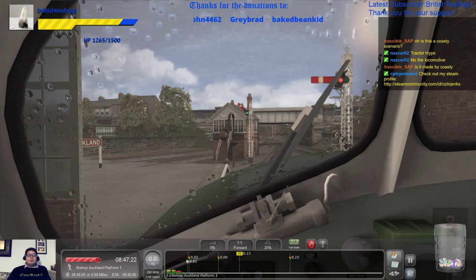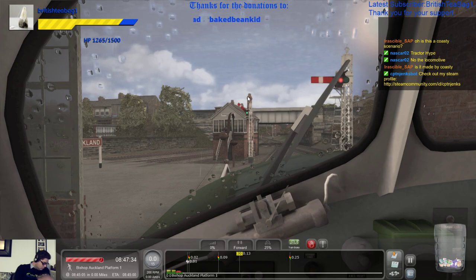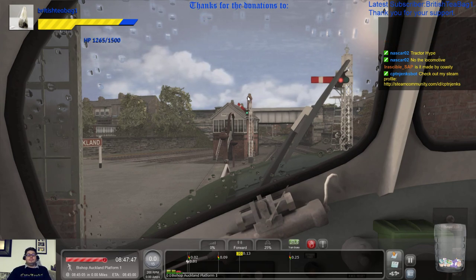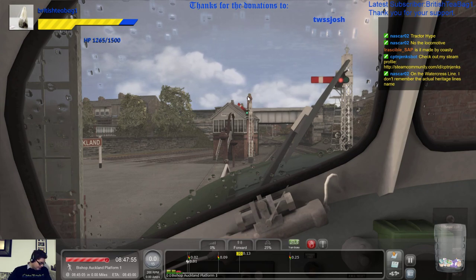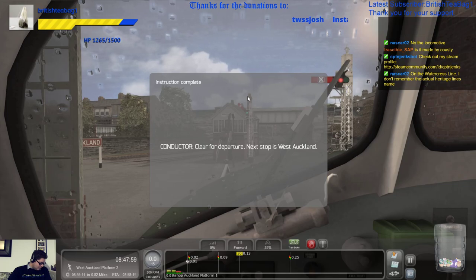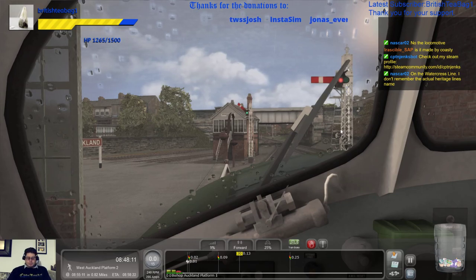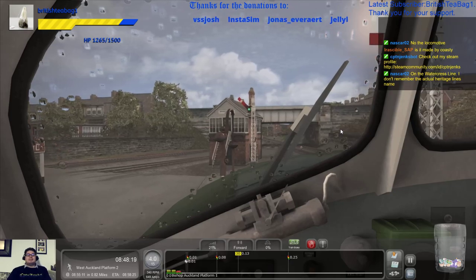This is made by - was it made by Sprinter, I think? On the Watercress line - I don't remember the actual heritage line. The Watercress is the Mid-Hants. Clear for departure. Next stop is West Auckland. There go the doors. Take the rest of the brake off. Next stop, West Auckland. The Watercress is the Mid-Hants - that one I do know.